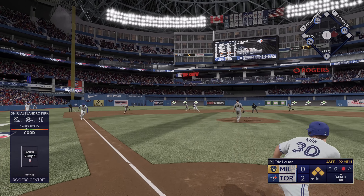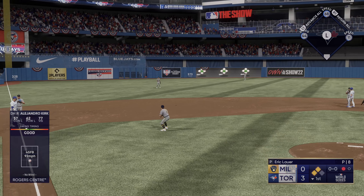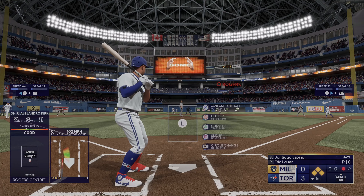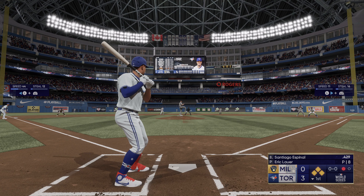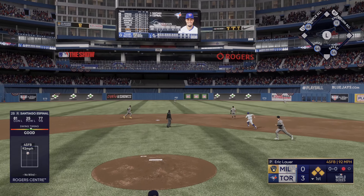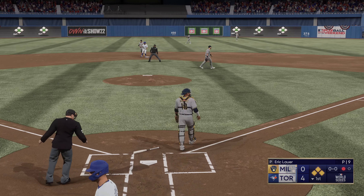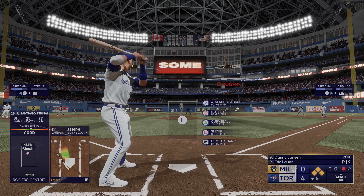Next to hit: Alejandro Kirk. Hard ground ball — base hit! Runner in from third to extend their lead, it's 3-zip. Runner at third puts on the brakes, bases still loaded and still only one away. Santiago Espino next up for the Blue Jays — back up the middle, base hit, one run is in. They hold the runner at third, bases remain loaded, still only one gone.